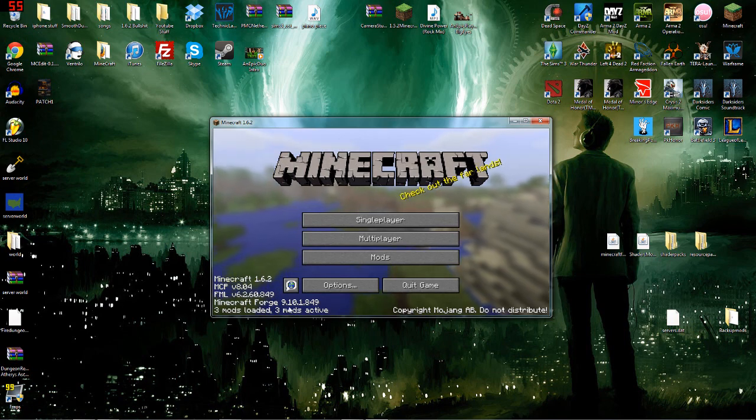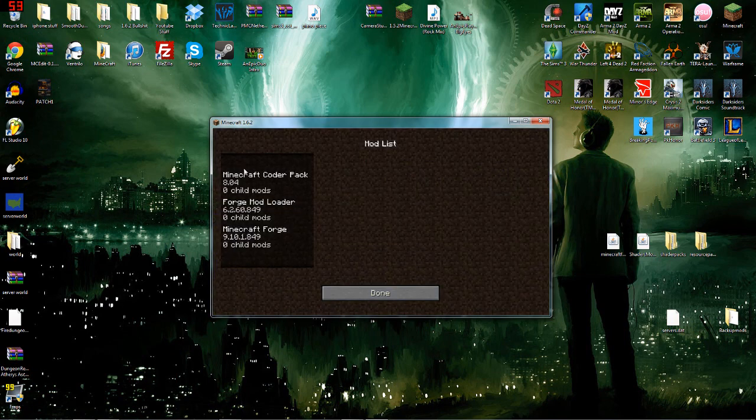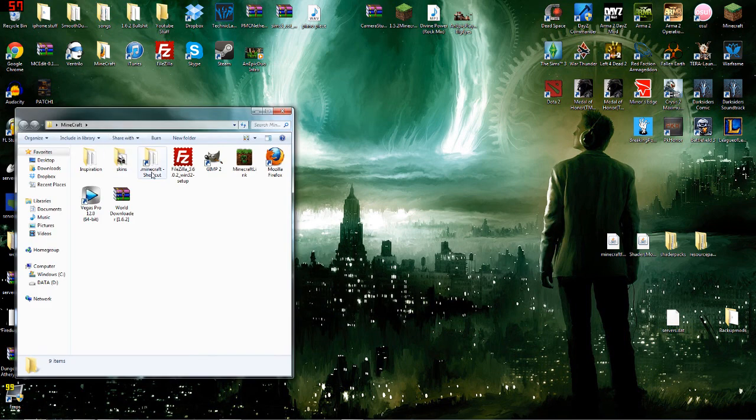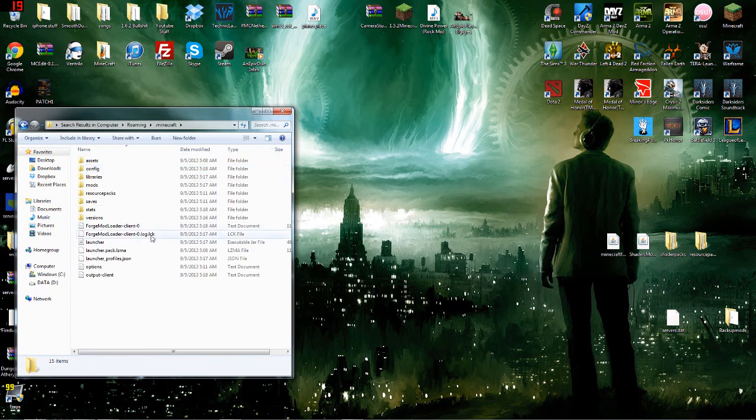As you can see, it says Minecraft Forge. You can go ahead and hit Mods, and as you see, it already has all three essential mods for the mod pack. Go ahead and exit out of that. Now what you're going to need to do is go to your .minecraft directory, which is normally in your %appdata%, then roaming, and then you'll see .minecraft.